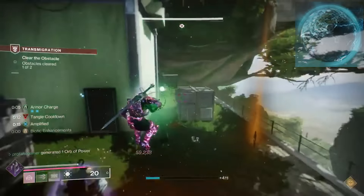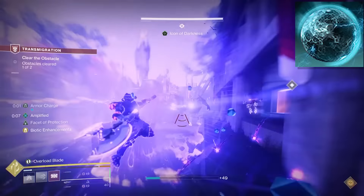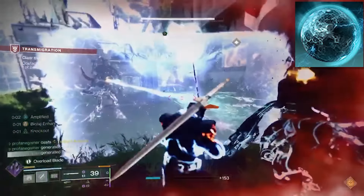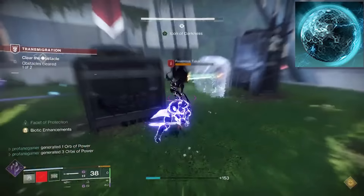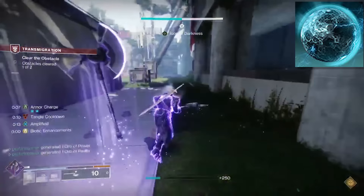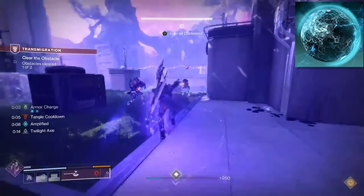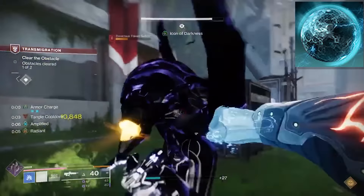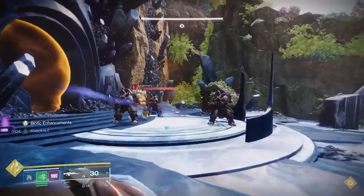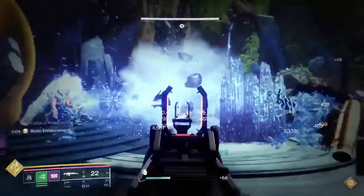The Knockout aspect is going to grant us bonus health regeneration whenever we defeat enemies with a melee. We'll also become Amplified in this process, giving us a boost in movement speed, weapon handling, and reload speed. Whenever we critically wound an enemy or break their shields with a melee, we'll gain an additional increase to melee damage — stacking on an extra 100% damage to any uncharged melee and an extra 50% increase to powered melees. And this does stack on top of the bonus that Synthoceps will provide.